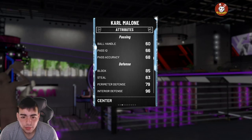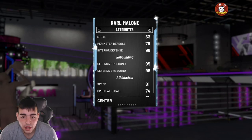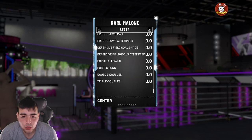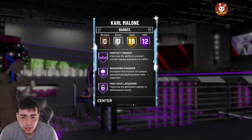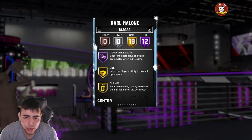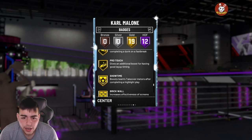He's got an 83 three-pointer, 95 midrange, post hook 89, 96 post fade, so offensively solid. He also has a driving dunk of 85, standing dunk of 85, really solid card. I would not use him at center — power forward probably. He's got an 85 block, perimeter D 79, interior D 96, offensive rebound 96, defensive rebound 96. Speed 81, speed with ball 74. Badges include dream shake, catch and shoot, pick and roller, pick and popper, post spin technician, drop stepper, contact finisher, back down punisher, post move lockdown, rip protector, defensive leader, gold clamps, gold box, and gold quick draw. This card is fire.